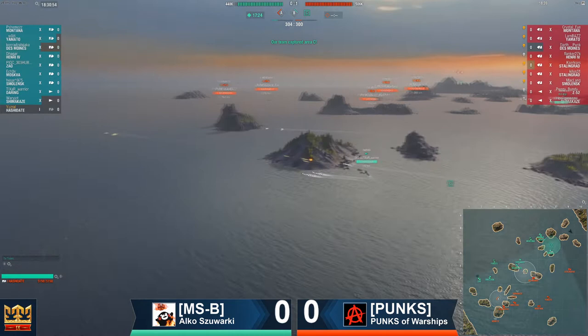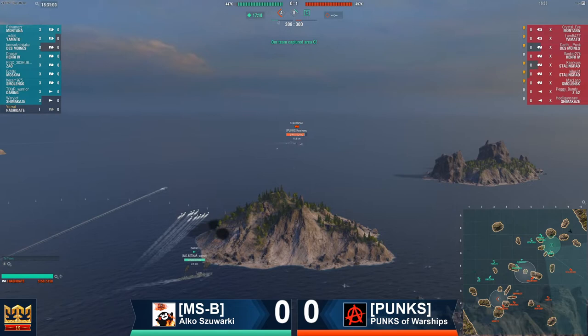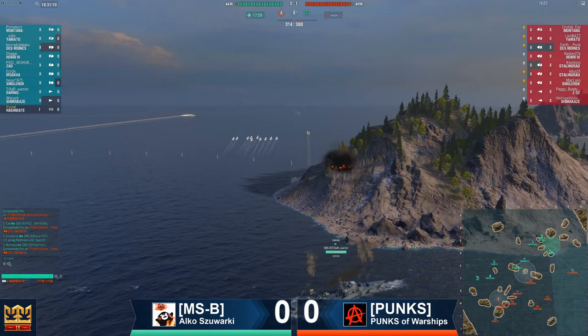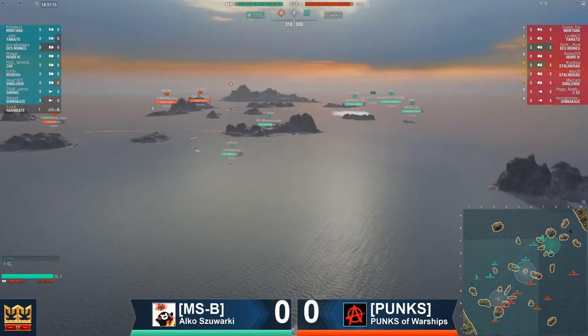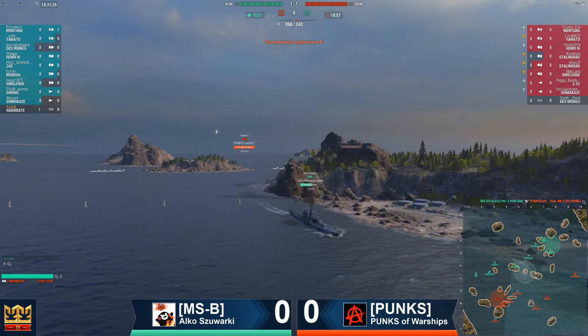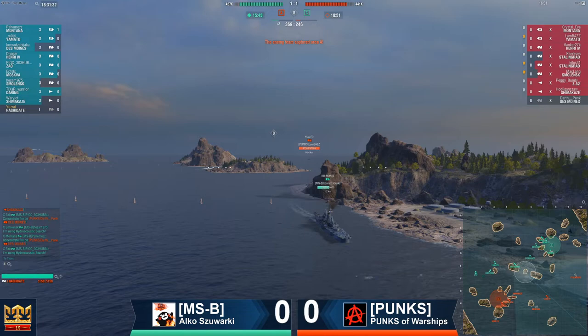Meanwhile, the Daring has sauntered into point C. Czar Warrior gets some early shots out, gets his torpedoes running out towards Xerxes. Those aren't so much about doing damage as they are about making sure Xerxes can't just barrel into the cap and start reversing it. Montana suddenly reaches out and touches Darth Punk in what I can only assume was the no-no spot. They're going to feel that because that was one of their radar boats gone.